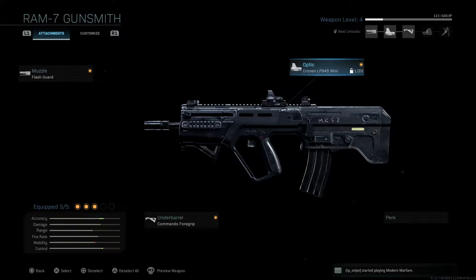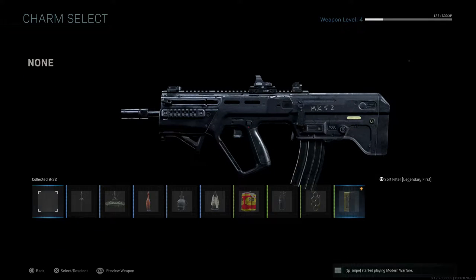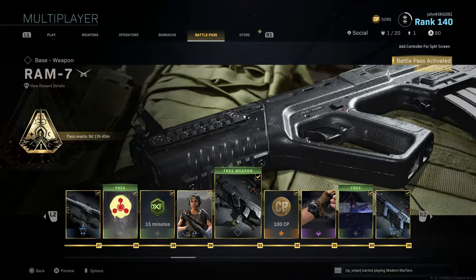I only have one camo for this so I'm just going to run no camo on it — why not — and a weapon charm because why not. For those of you wondering how to unlock the RAM 7 in Modern Warfare, you must reach Tier 31 in the Battle Pass for Season 1. The best part is this is a free weapon — you do not need to own the paid Battle Pass that costs 1,000 CoD Points. You can just grind to Tier 31 organically and earn it for free. I'm honestly very happy that Infinity Ward gave us this weapon for free.